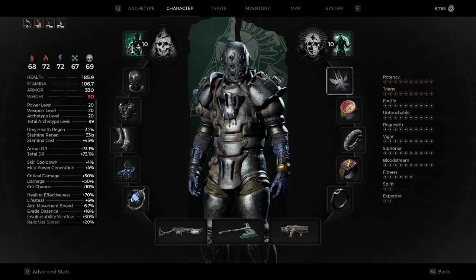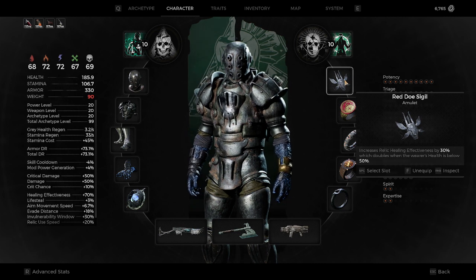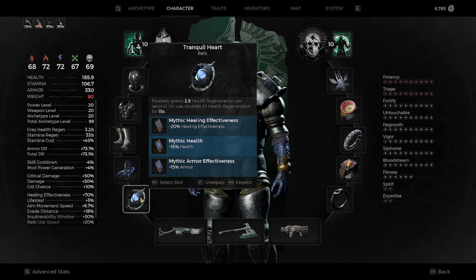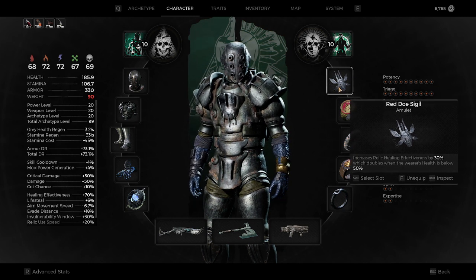Moving over to the amulet, we are going with the Red Doe Sigil — suggested by one of our commenters, thank you very much. It increases relic healing effectiveness, which brings our relic heal to 2.9 health regeneration per second, up from the original 2, and it doubles when the wearer's health is below 50%.